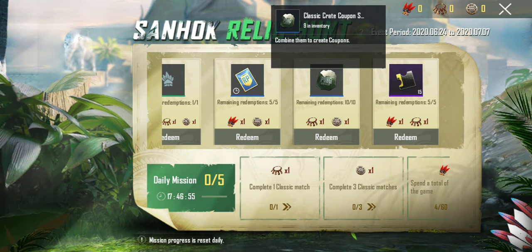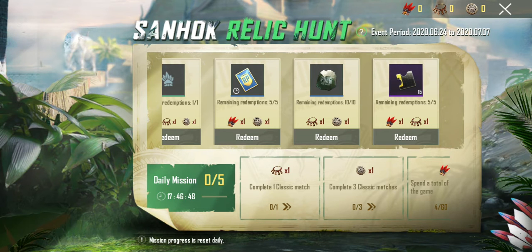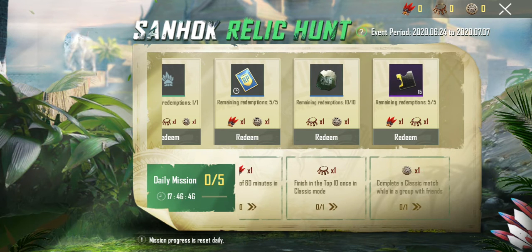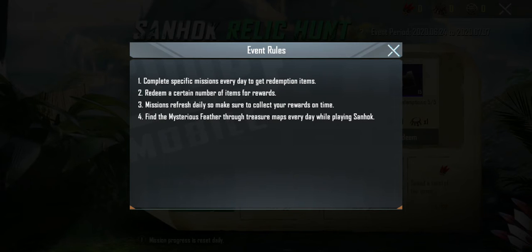A classic coupon is called the 7th inventory. So if you have a character coupon, it's unlocked. Next, you will complete the 3rd method to get rid of the machine. Redemption items can be completed every day.